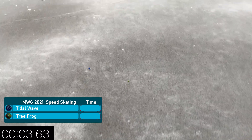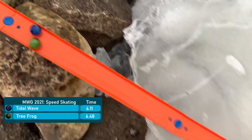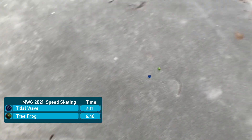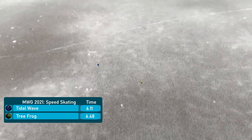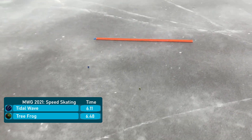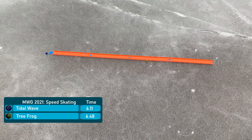Now Tree Frog and Tidal Wave. Tidal Wave is going to come up with a pass and this one is going to go his way. Not sure what happened to Tree Frog — it might just be another example of the marble not having a lot of speed coming off. Yeah, in addition to not having a lot of speed, he didn't have a straight trajectory towards the finish line — a little bit more of a diagonal.